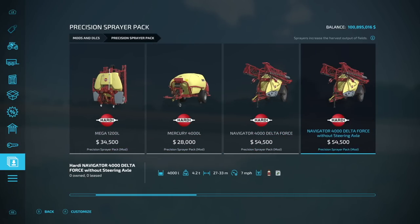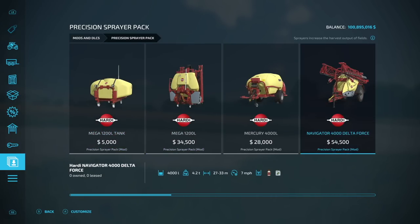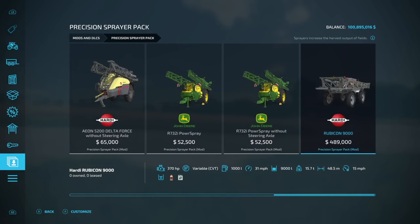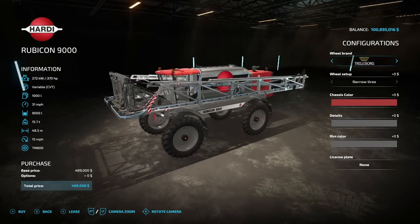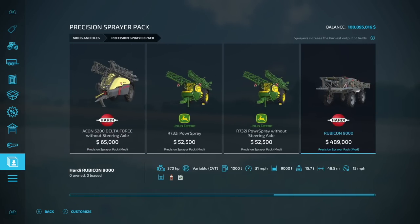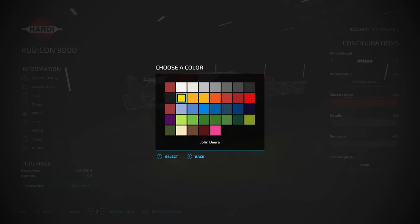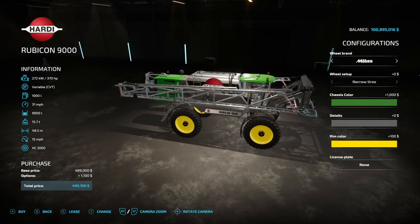Next up is the Precision Sprayer Pack. What this does is add spot spraying functionality to all of these sprayers. They've also added wheel configurations and color choice. We have versions without steering axles available — the Commander and the Navigator. So choose what you like. The John Deere Sprayer is part of this mod pack, and we even have the Hardy Rubicon as part of this pack. We have tank capacity colors and chassis colors available as well. You can choose whatever color you want — even change it up to green with yellow details and yellow rims. Kind of makes it a John Deere. At least it'll match your farm.